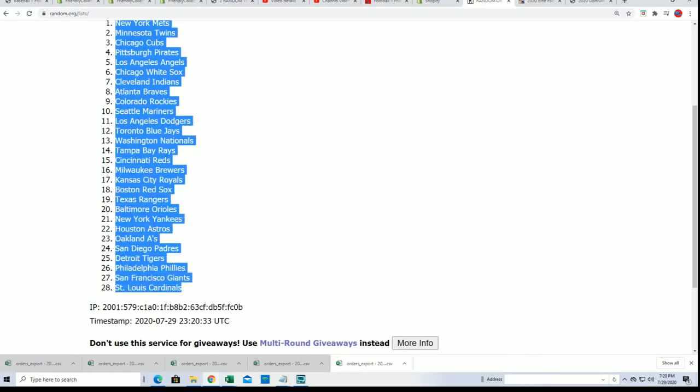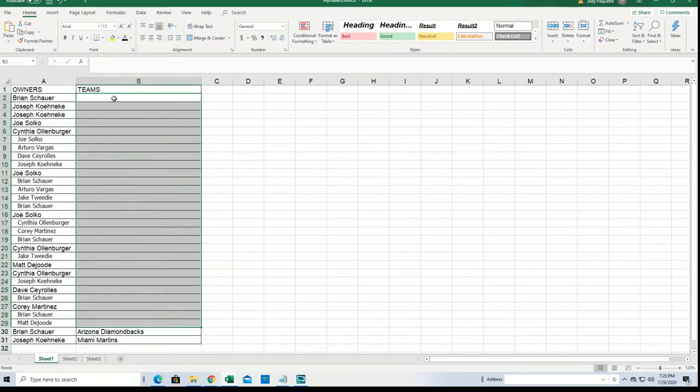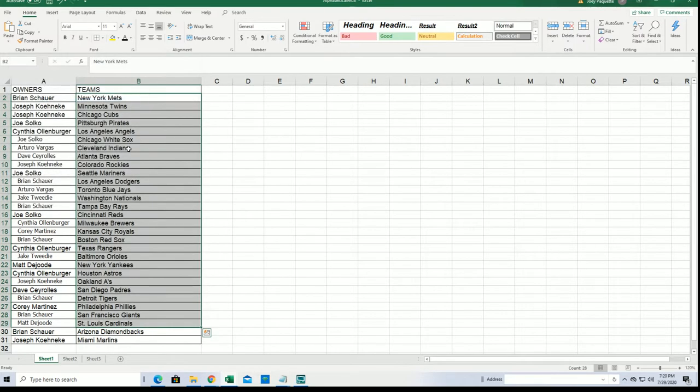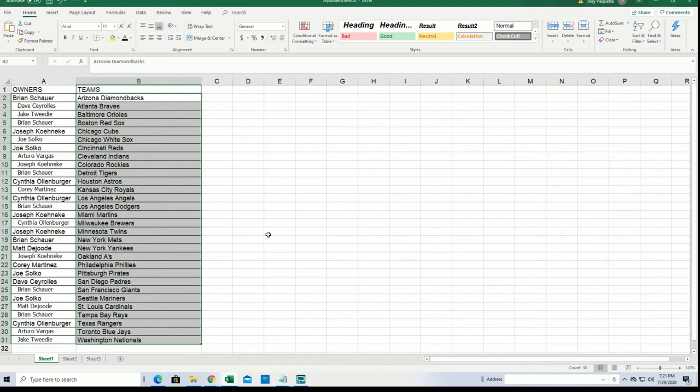So this is our 103 break and now we have everybody getting their team. I'm going to alphabetize the entire list here. Matt D got the Yankees. Brian got the Dodgers. Good luck with the Royals — who got Kansas City? Cory. So I'm going to alphabetize this list and get into team alphabetical order.